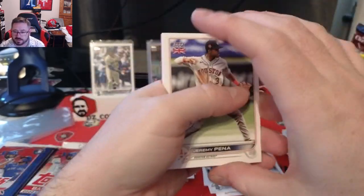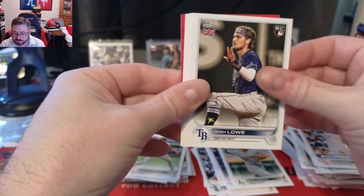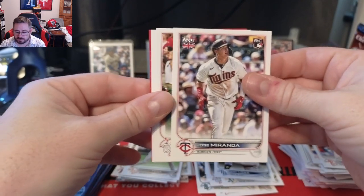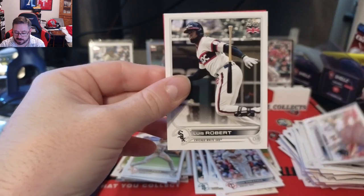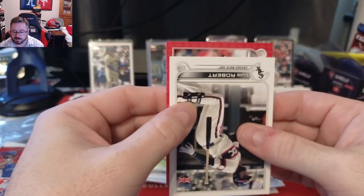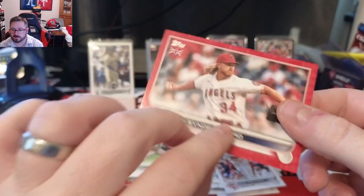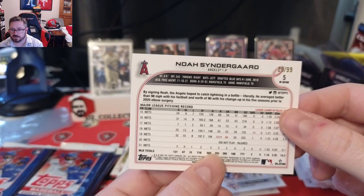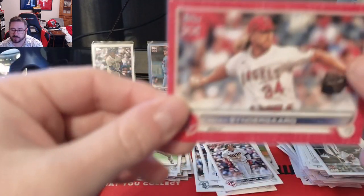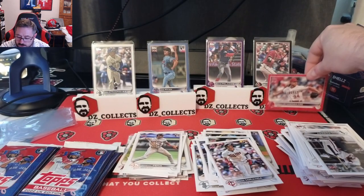Pack thirteen has a parallel coming up. Jeremy Peña rookie — love that — Kevin Smith, Joey Bart Future Star, Josh Lowe rookie, Bryce Hoppers with the Phillies, José Miranda for the Twins, Juan Soto, Noah Syndergaard, Luis Robert — and our Big Ben parallel: Noah Syndergaard for the Angels, numbered 29 of 99! Color match but not the player we were hoping for. Still a cool card with the red design.